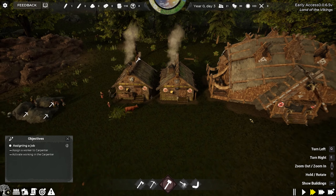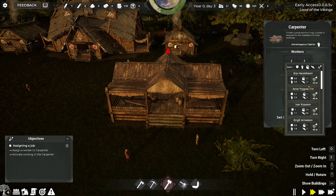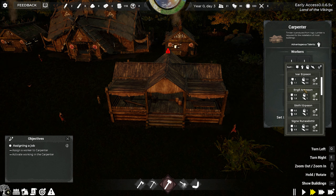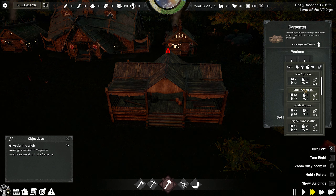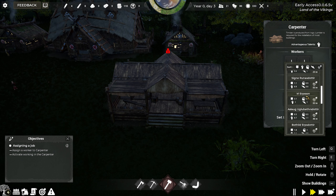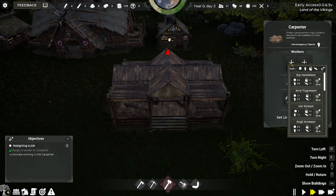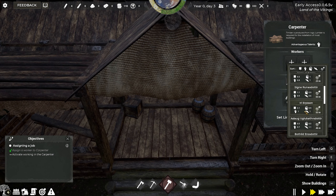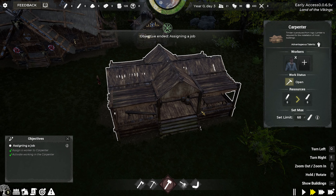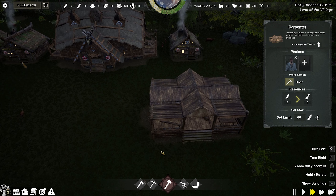Assigning a job — assign a worker to carpenter. Is that the carpentry? Oh yeah, look at that. Open for business! Perfect — marketplace has three wood, 20 stone and 32 timber. All right.